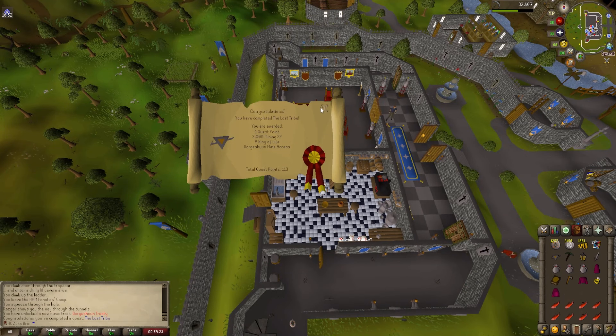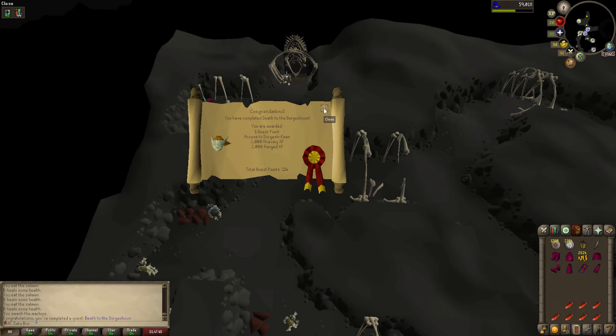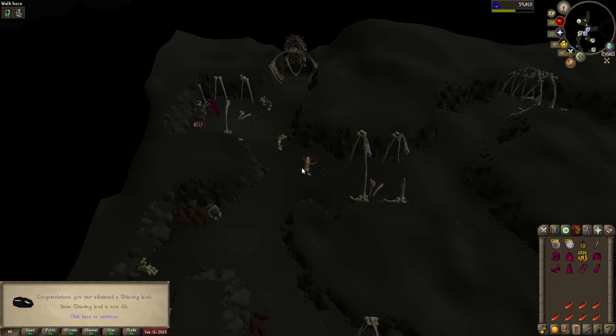Pushing forward, we completed the Lost Tribe — another quest in the Goblin Saga completed. That's Death to Dorgesh-Kaan done. Looks like 33 thieving and 28 ranged. Pretty nice.